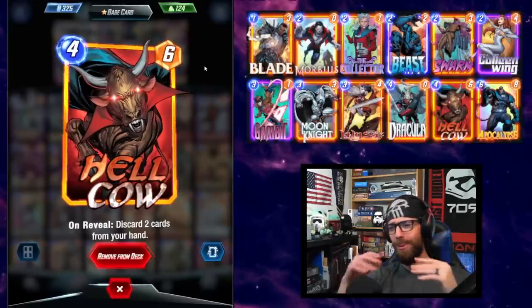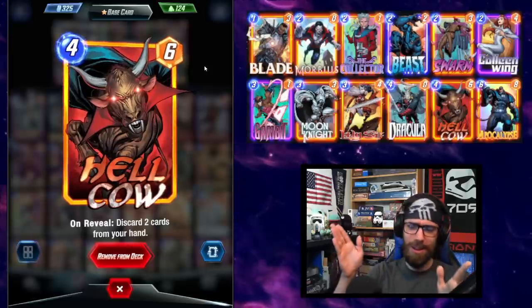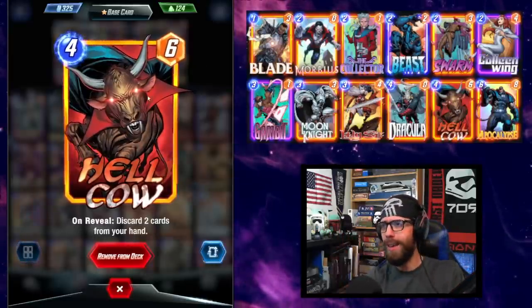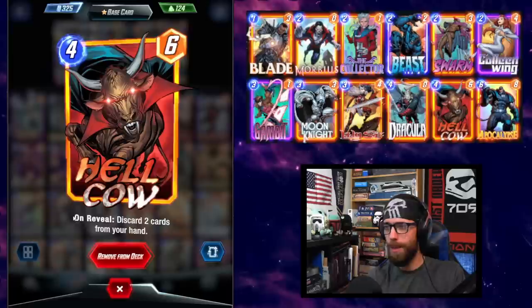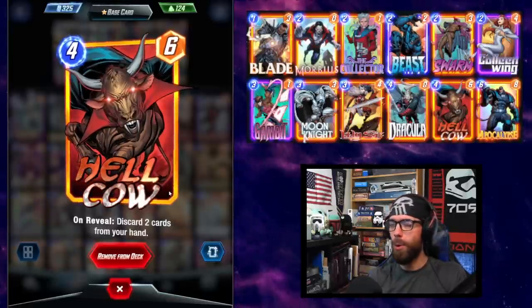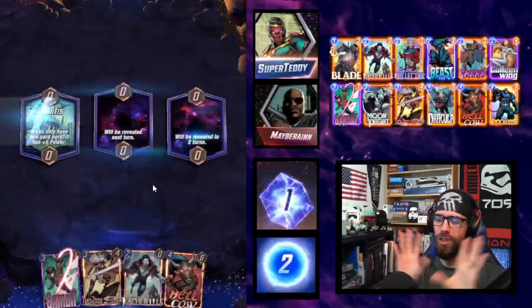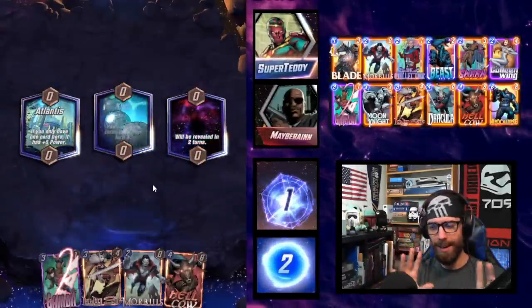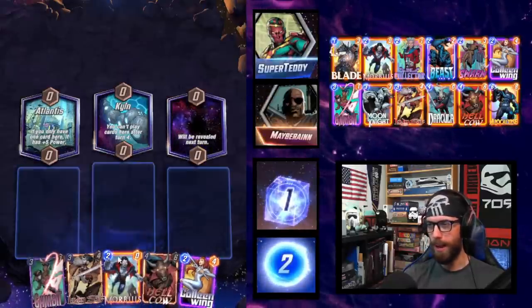And finally, Hellcow — one of the strangest Marvel character creations ever. Let me know if anybody knows the true origins of Hellcow, or why it justifies being included in Marvel Snap. Unrevealed discard two cards from your hand — massive power here. In Pool 3, this archetype has so many cards that synergize with self-discard. There are actually a lot of different variants and twists you can put on the deck.